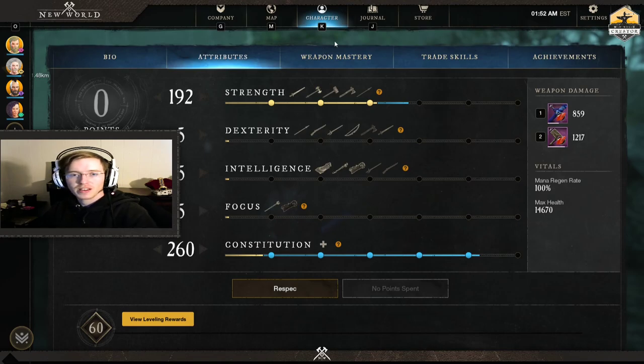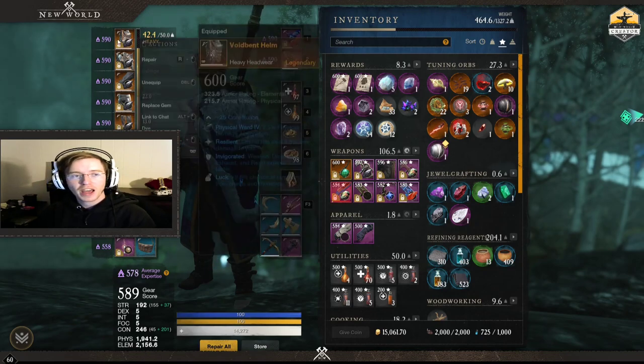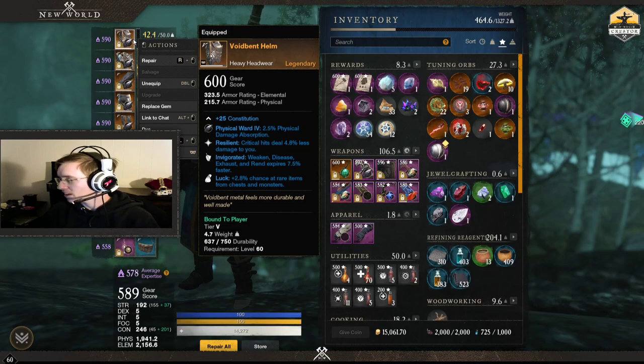Strength is where all my other points go. For perks — some I like and some I really like. A lot of people will tell you void bent armor is not the best — yes, that's true. I'm not a min-maxer. I like void bent; it has more magic armor than physical armor, which is why you get a little less benefit, and there's a luck perk on it rather than something else you might enjoy. But I still think it's really good for tanks and you can clear all content with it — PvE and PvP.